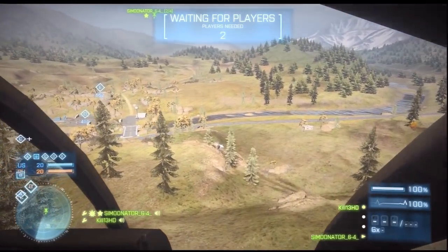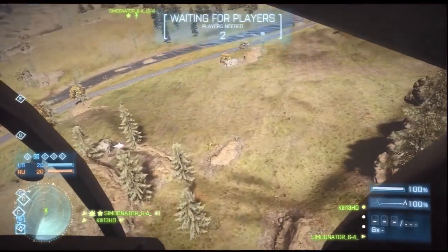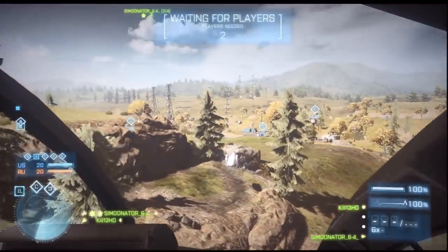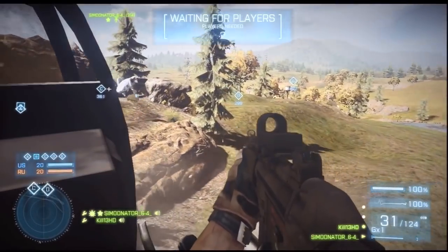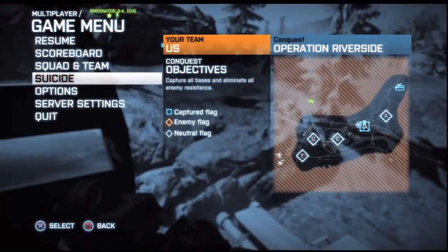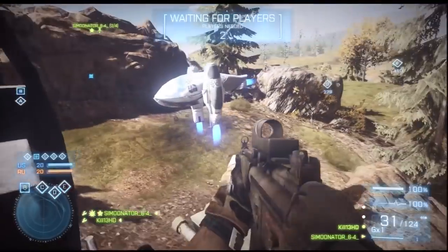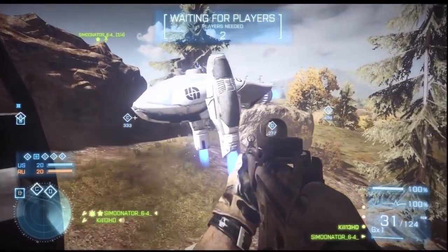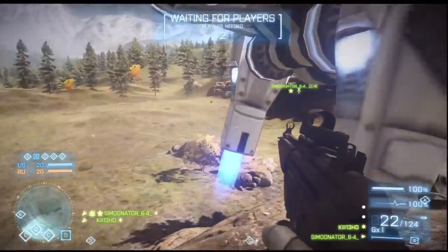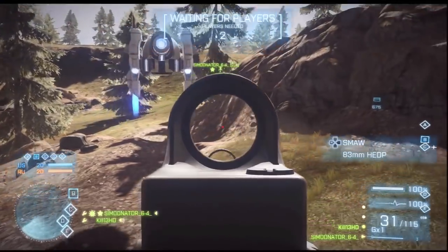This Easter egg is probably one of the best out of all the Easter eggs on the new end game map pack. It's basically a floating little spaceship. It's believed to be from the year 2143 or 2142 — people aren't sure. Some are saying it could hint at a new futuristic Battlefield game coming out in the future.